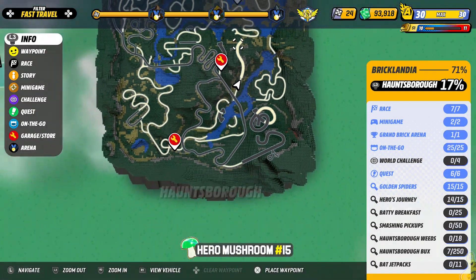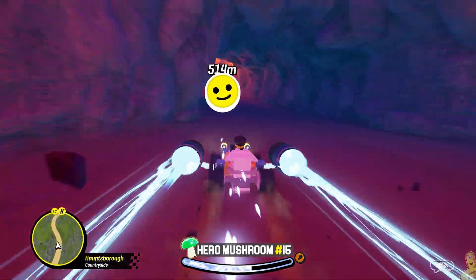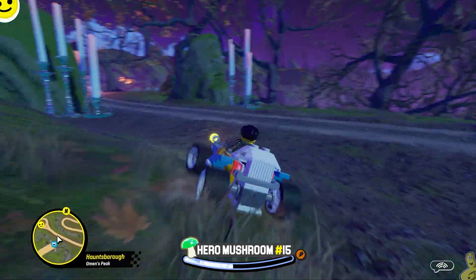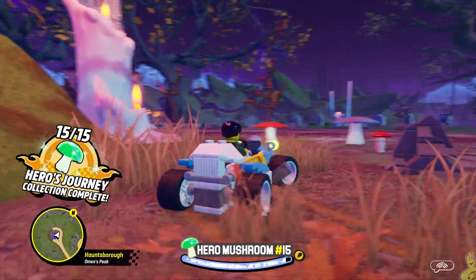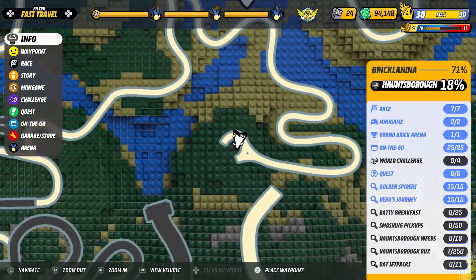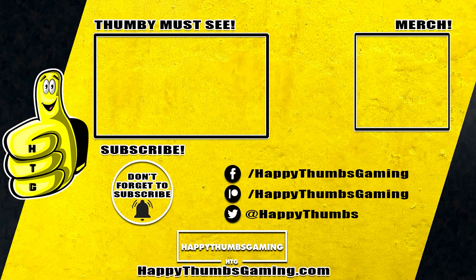Last one — pretty easy to find. On the map there's a road that looks like an open-ended wrench. We mark the center of it, blast through the cave to the other side, hit a hard left coming out and you should have a visual on it almost immediately. We got all 15 mushies and the Hero's Journey is complete! We get some Drive Pass stuff, some dollars, some XP — and we're maxed out. That's one less collectible, only four more left before we're 100%. Don't forget to like, subscribe, and ring that bell. Check us out at happythumbsgaming.com — until next time, see ya!